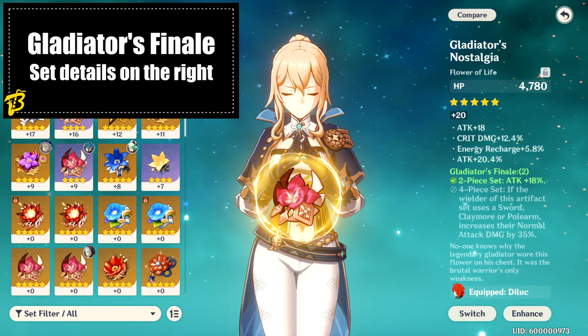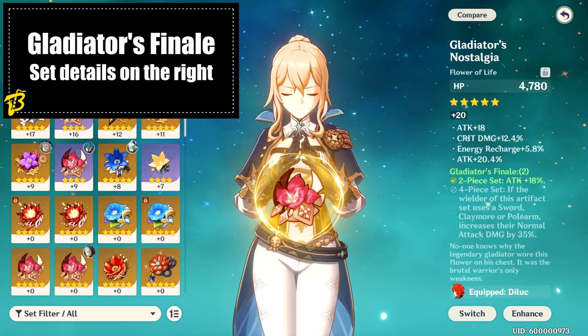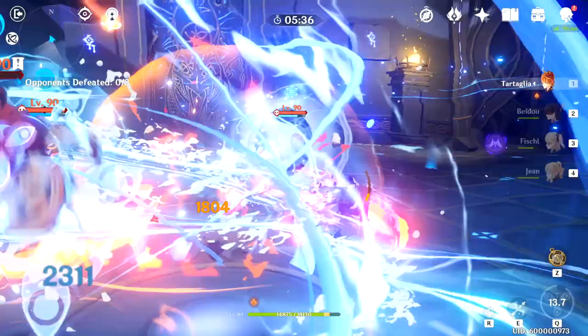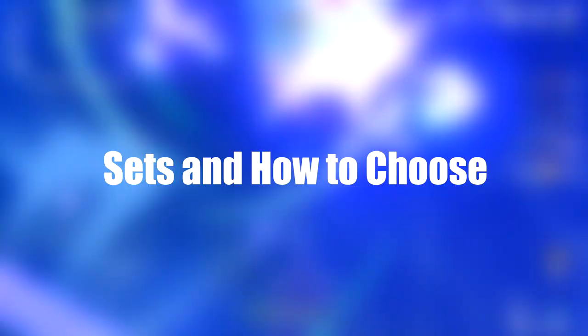The fourth set is the tried-and-true Gladiator's Finale set, because it gives an 18% attack bonus with two pieces. Any other set with a two-piece bonus of 18% more attack would work as a substitution. The four-piece set only deals with normal attack damage, so we're not going to use the four-piece at all. Now that we know all of the best sets for comboing Jean as a support, let's look at which one best fits your team composition.